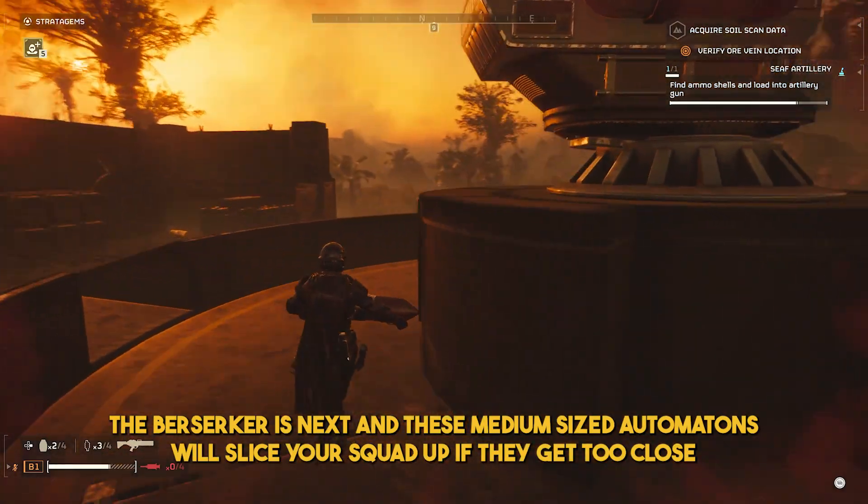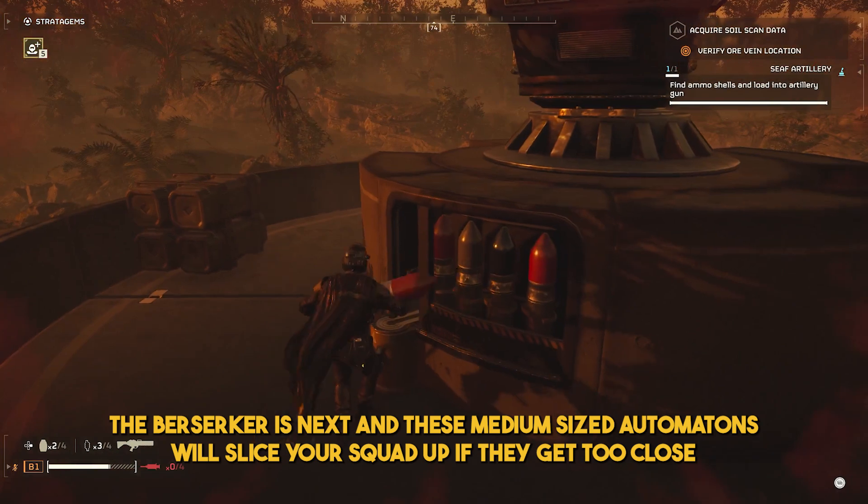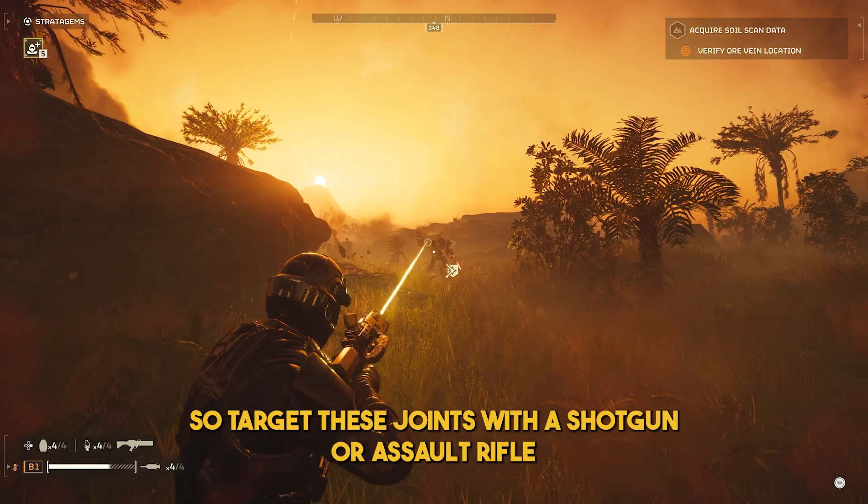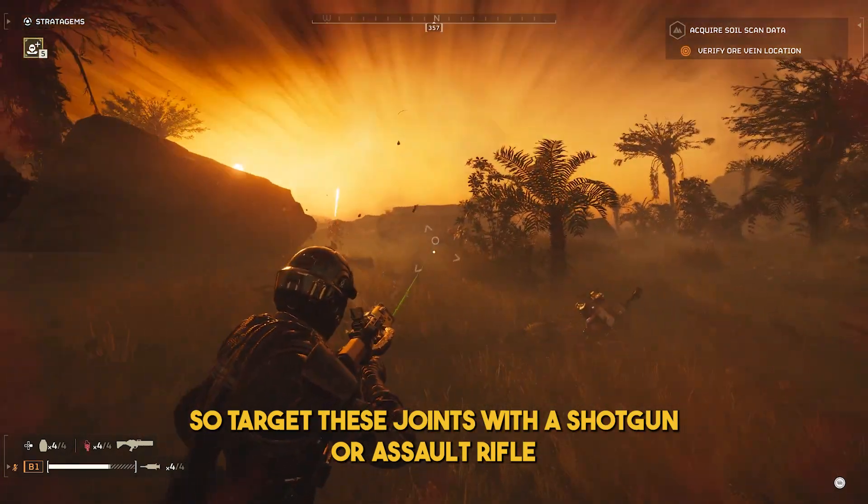The Berserker is next, and these medium-sized Automatons will slice your squad up if they get too close. Focus on taking them down before engaging with other ranged targets. Their weak spots glow in red, so target these joints with a shotgun or assault rifle.